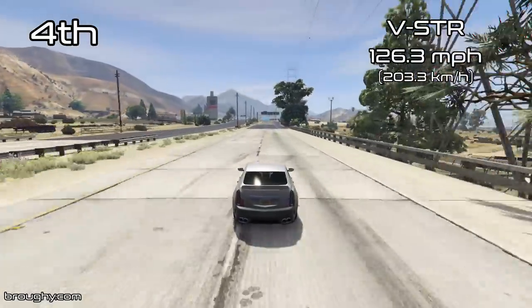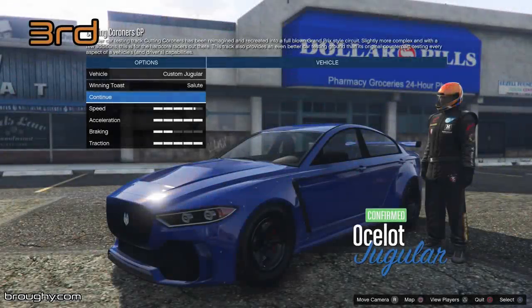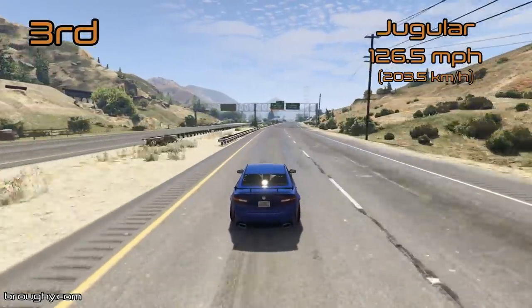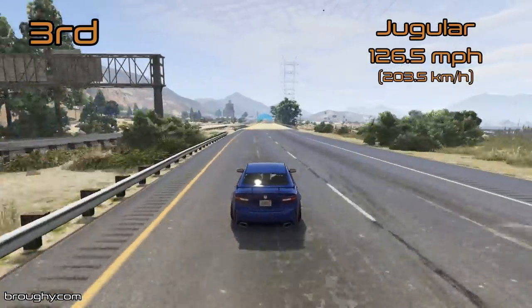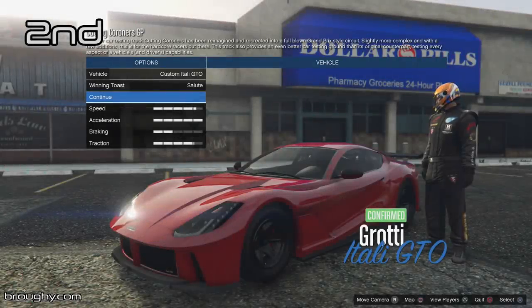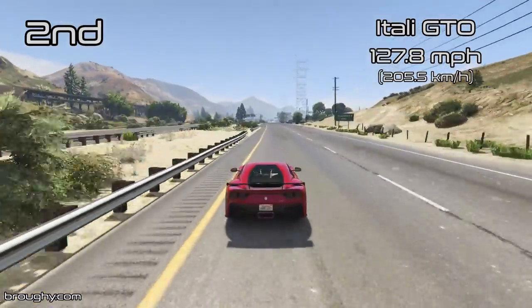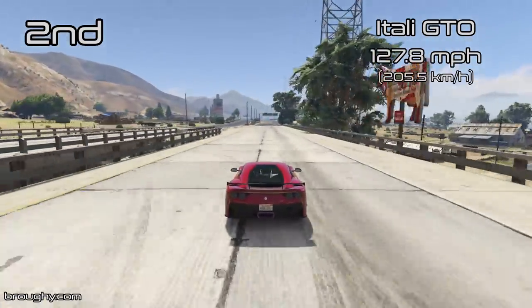Coming into third place, the top three, we've got the Jugular first of all. This is the best four-seat vehicle that you can get taking into account everything — top speed and lap time. It doesn't quite have the highest top speed of any four-seat vehicle; that is still the Toros in the SUV class. But the Jugular is so much better in terms of grip, traction and acceleration that in any normal situation it's going to be the quicker vehicle to use for you and three of your friends, and it does very well to get up into third place for the sports class as a whole. Second place, we've got the Itali GTO with a top speed of 127.8mph — about a mile per hour quicker than the Jugular — which is a very respectable top speed that would be in the sort of top 15 or 20 for the supercars class. It does gain a lot more from bumps and curb boosting.